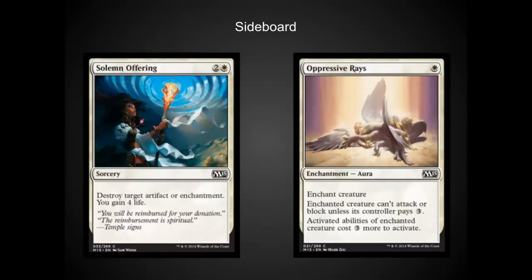Sideboarding was pretty easy — there wasn't a lot to sideboard. The card that came in most often for me was Oppressive Rays for Solemn Offering. There are a lot of really good artifacts and enchantments in this set, but some people weren't playing them. I probably should have had Oppressive Rays main deck and Solemn Offering sideboard, although it definitely blew out some of my opponents who were playing some of the more powerful enchantments main deck.